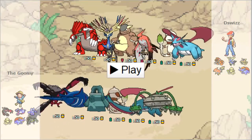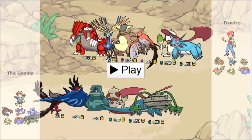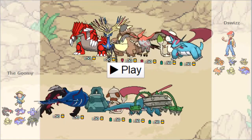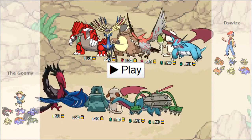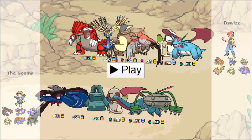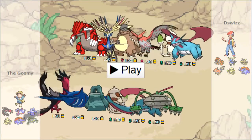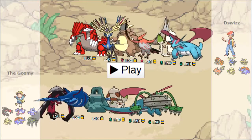And finally Ferrothorn, because I wanted something that could kind of beat opposing rain matchups. I wanted to use something that benefited from Trick Room basically, so Ferrothorn made sense. And I've always had success using Ferrothorn in VGC.